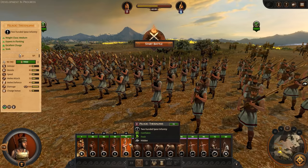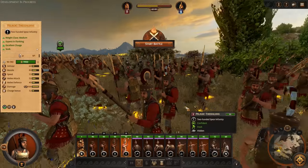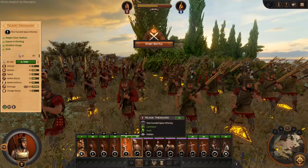We've got two units of Thessalian Marines. We've also got Pelagic Thessalians — also two-handed spear infantry but slightly better stats. They're medium weight class and have an excellent charge bonus, so we'll use those guys for flanking too. You can see the unit models showing the difference — nasty looking spears.